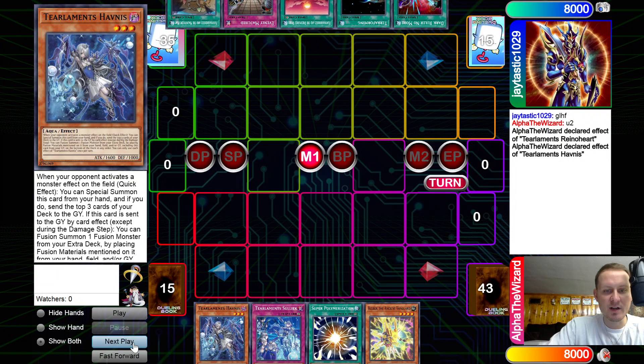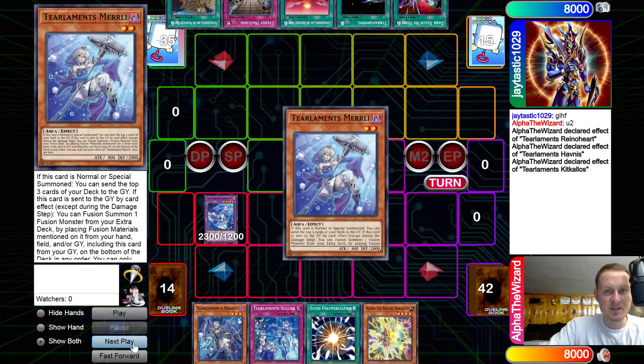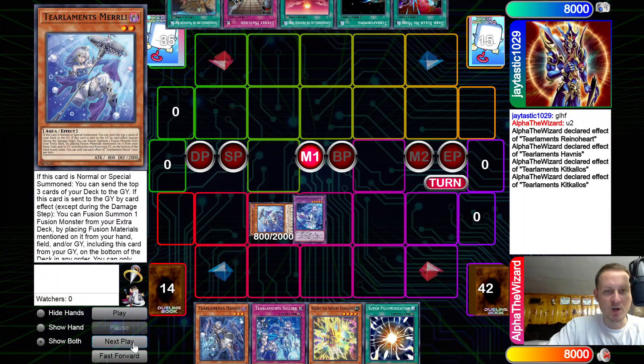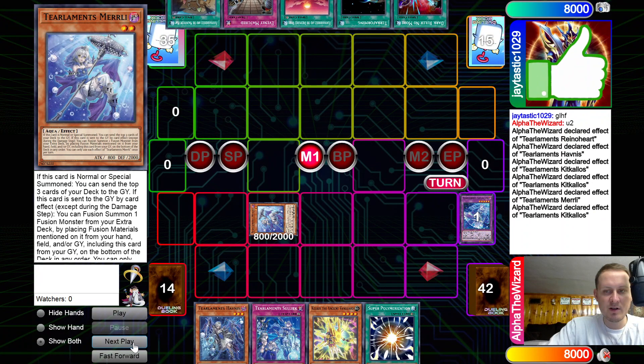We are getting to a Kakalos. The mirror match probably would have cooked us with a Bistel. Kakalos effect to search or dump — it's going to get a Merrily, and then Kit's effect. We need a lot more recursion, so we're just going to go ahead and mill eight here: three with Merrily, five with Kit.